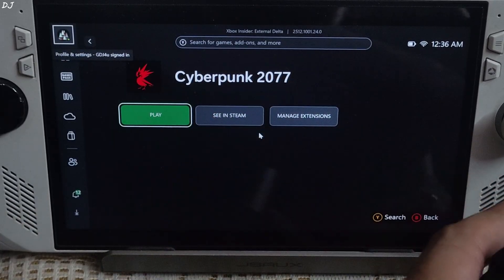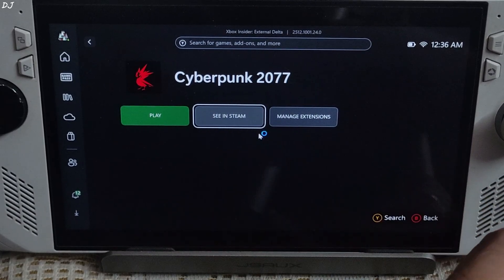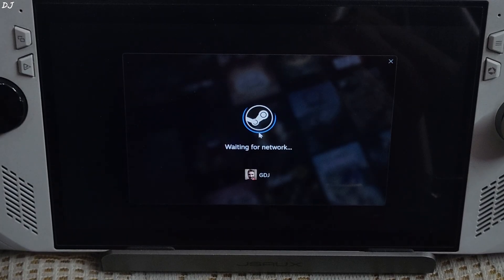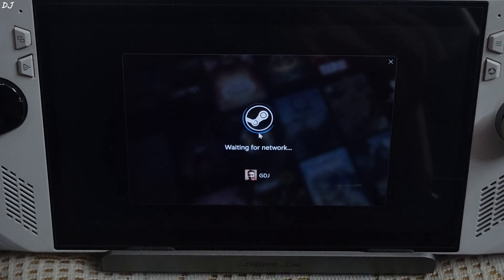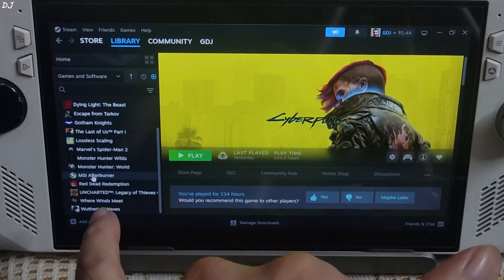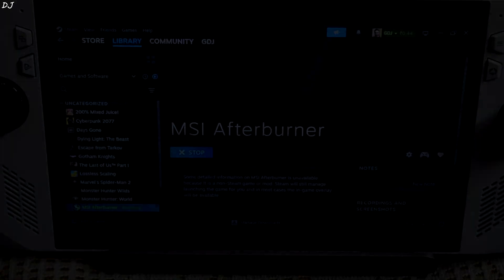First I'll be testing Cyberpunk 2077. I have set the UMA buffer size to 5 GB. This is the Steam version of the game. I'm running the latest official GPU driver optimized for Black Ops 7. I'll be using MSI Afterburner to show performance stats — I've added it to my Steam library and launched it.